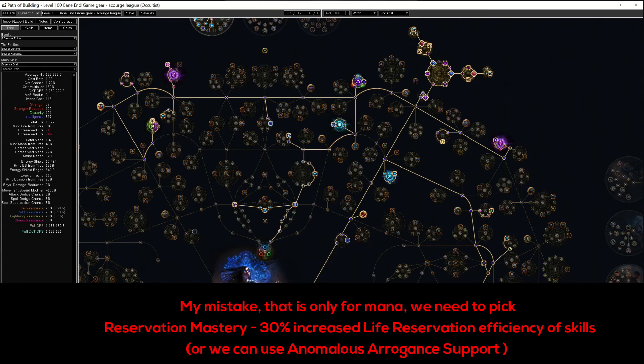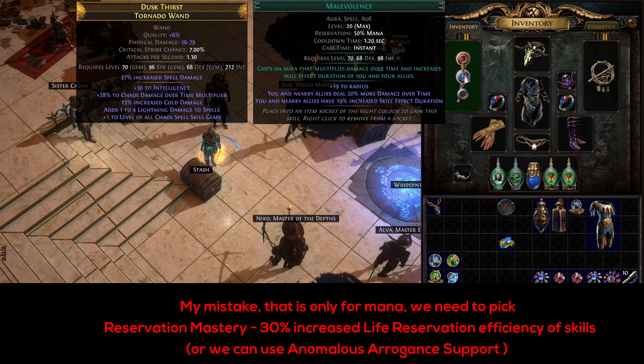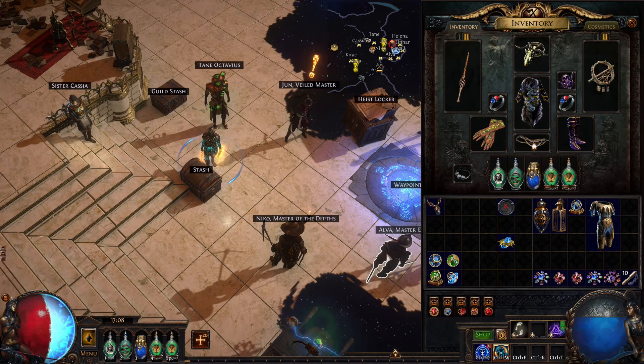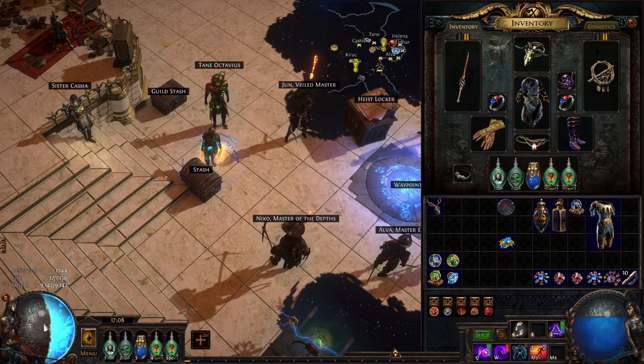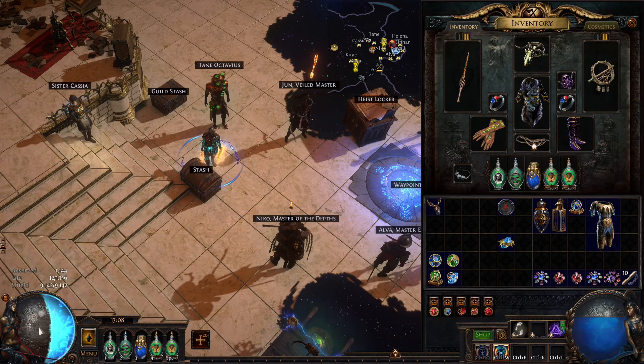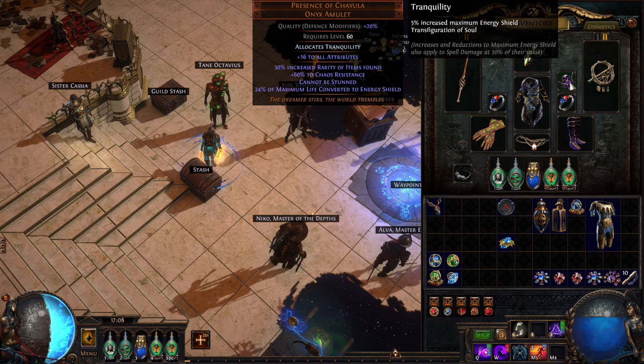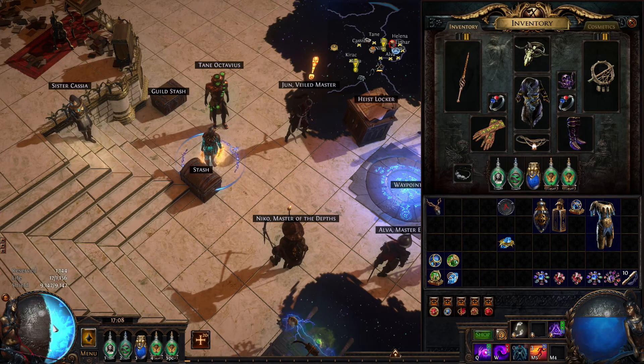This will let you reserve Malevolence on life. As you can see now, my life is only 12 — 98% is reserved — and now I'm on low life. Also, because of Presence of Chayula and 24% of maximum life converted to Energy Shield, we now have higher Energy Shield.